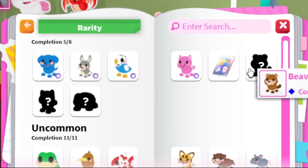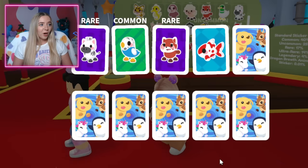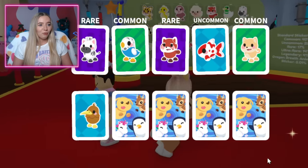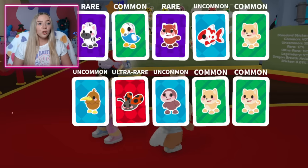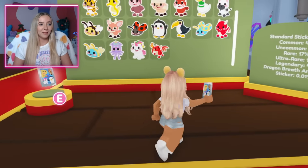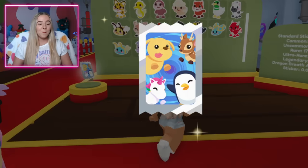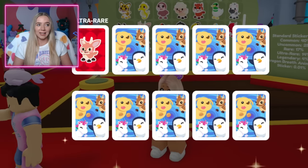I got my first legendary — a queen bee! Fishy got the squid. Five legendaries, one animated. It still says it's a legendary tier, which I think is interesting — I thought it would have its own separate category. This one also has common stickers, which the other pack did not — that's another difference between the two. Now when I look at my journal, all the ones I'm missing are going to be from the standard pack. I need a regular dog sticker.